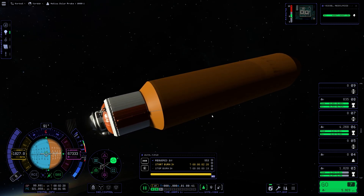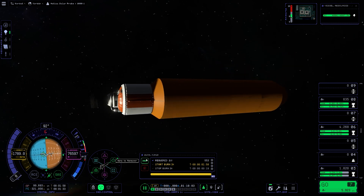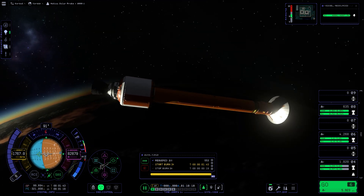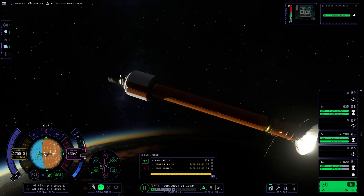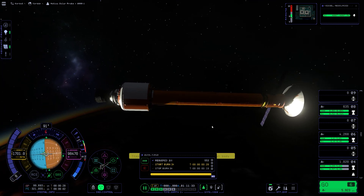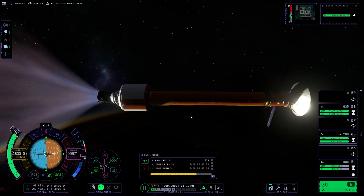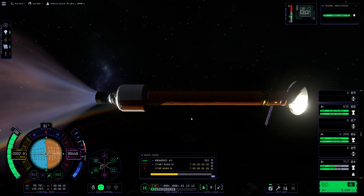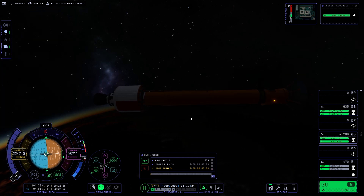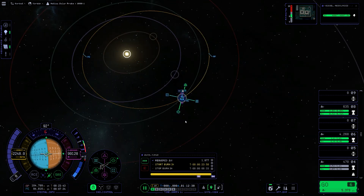Next up I'm getting to orbit. I made a maneuver node already. Let's deploy the fairing — oh my god I love how the fairings deploy. Instead of drifting out into the vast expanses of space, it just falls. That is very realistic. There we go — we are now circularized around Kerbin.